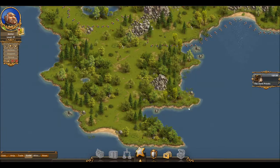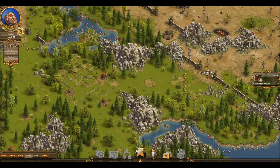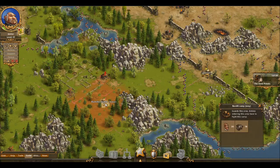Once you are transferred to this adventure, you will be here. Then you need to transfer your General to this position over here. First, you are going to strike this camp because you don't want to be intercepted while attacking this bandit leader. After that, you are going to strike this bandit leader.